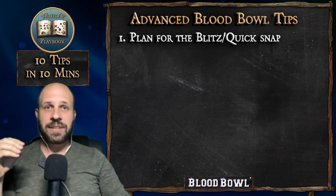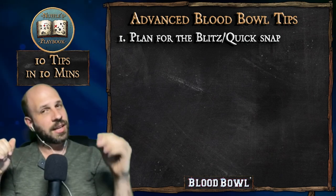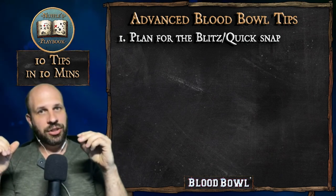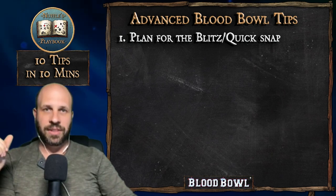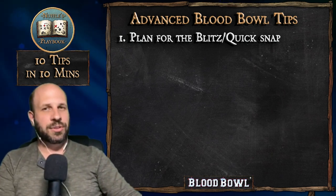On the defensive side, be wary of putting people only one square off the line, because a quick snap could allow those players to move forward one square and get more blocks on you next turn. So in all your offensive and defensive setups, look out for those two events.